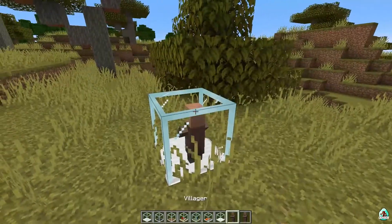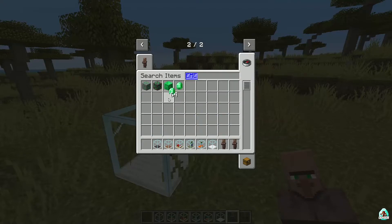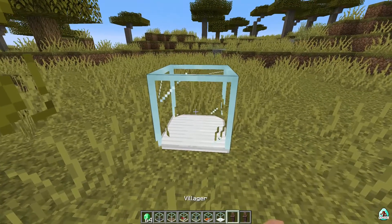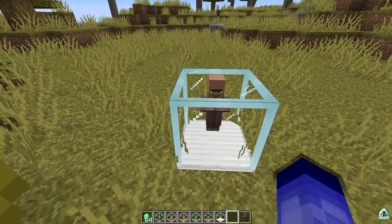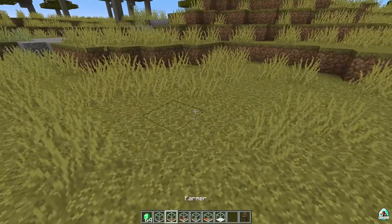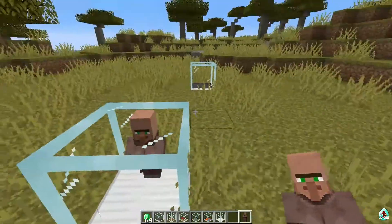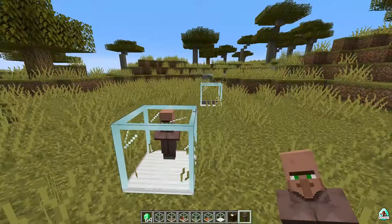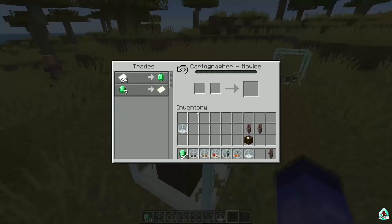For the Trader block, press right mouse button - you place a villager here. To trade with it, the villager needs a profession. For example, place a Cartography Table nearby. Now press right mouse button on the trader block - yes, now I can trade with it.